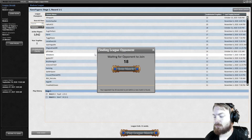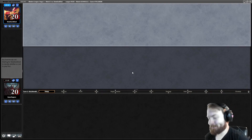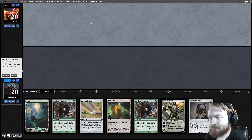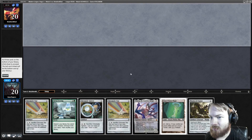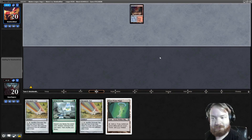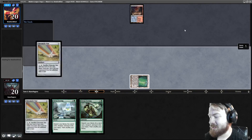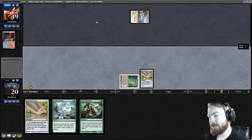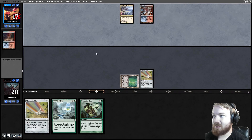Round three — that's a Mulligan, so is that, so is that. While on the draw we have to put back three cards. This hand isn't too terrible, we just need to draw another Tron piece that isn't Power Plant. The opponent starts Scalding Tarn. We draw Sylvan Scrying, play Chromatic Star, pass the turn. We have two more draws at hitting a Tron land for turn three Tron. The opponent gets a Raugrin Triome — indicative they might be a Jeskai Control list.